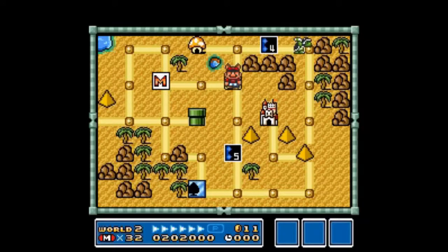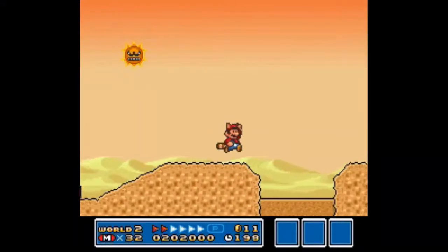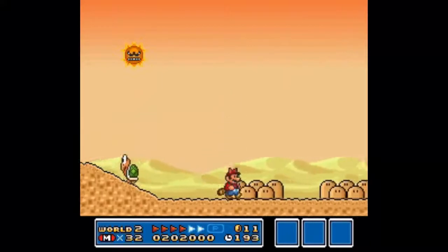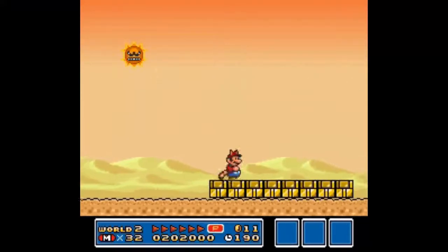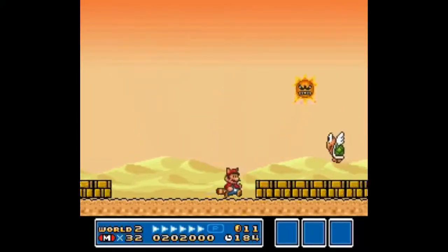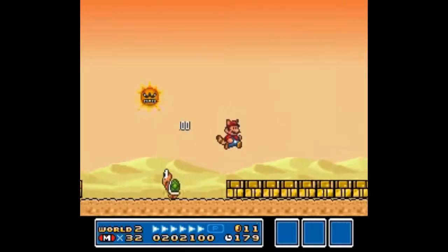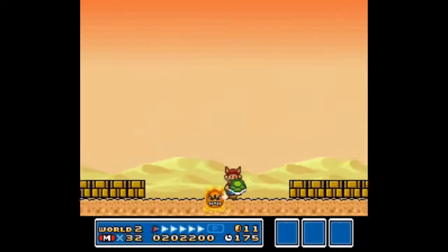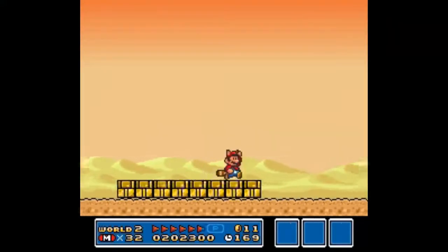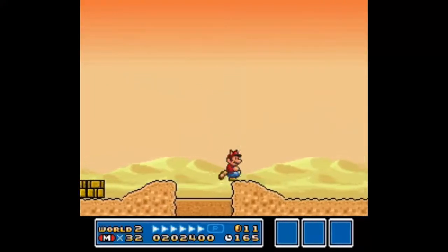Quicksand is pretty cool. The quicksand level has the angry sun in it that swoops down at you. The angry sun does show up in, I believe, World 8 as well, so he only shows up in two levels — he's not the rarest enemy. I wanted to show that you can actually kill the angry sun with a turtle shell. You don't have to, but it makes life a little easier. They brought back the quicksand, but it's not that bad, really.